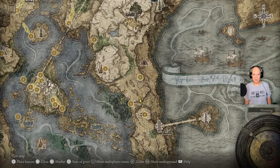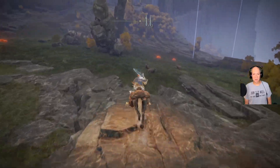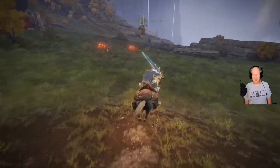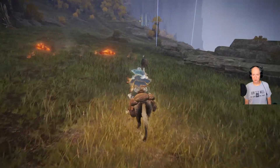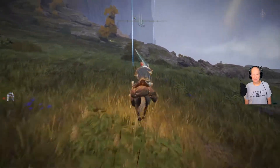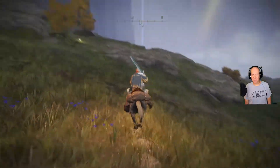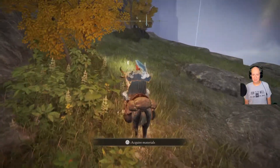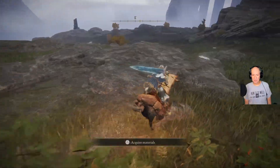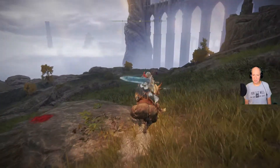I'll put a little marker here for some reference points. There are some fire mages and things like that around here — there's a group of them right there. But there is this Site of Grace that we can get to right here, this being the Eastern Tableland Site of Grace.